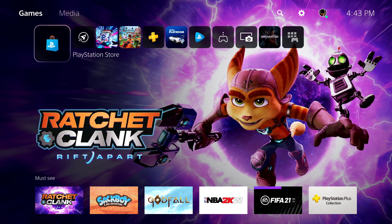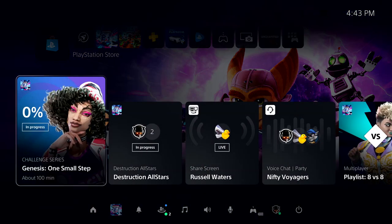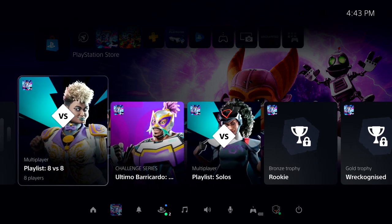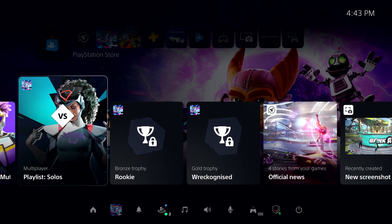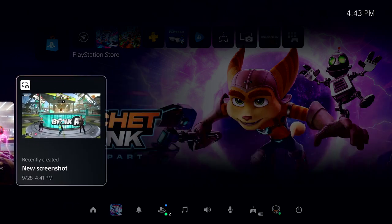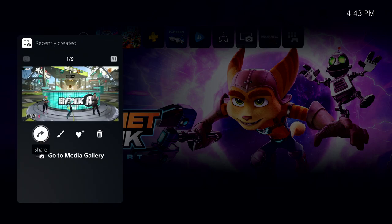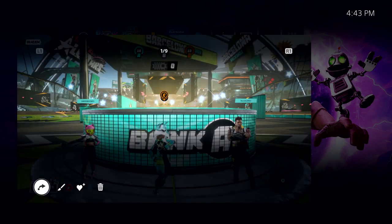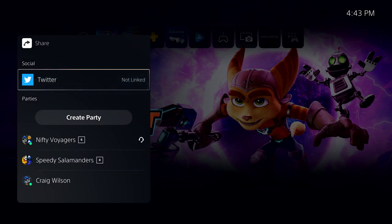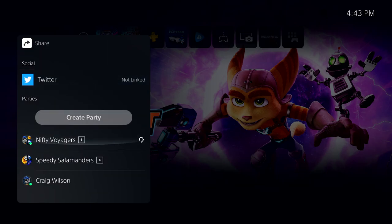We are almost out of time. So let's pull up Control Center one more time with a tap of the PlayStation button. On our way out, why don't we quickly share that photo we took in Destruction All-Stars. We can find recently captured media in this handy card in Control Center. From here, we can do some quick edits, but I'm ready to share it right now. On PlayStation 5, I have the option to share videos and images to supported external services, or I can send them directly to one of my parties.